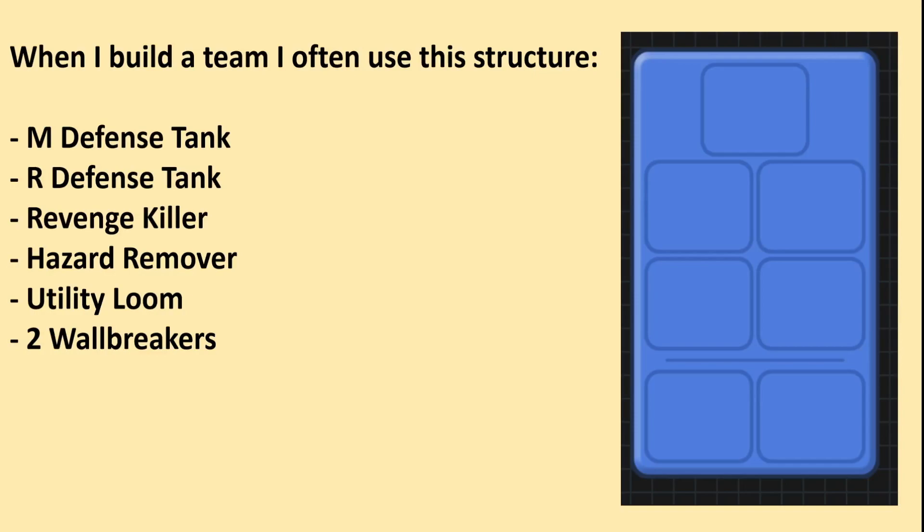When I build a team, I often use this structure: one melee defense tank, one ranged defense tank, one revenge killer, one hazard remover, one utility loom, and two wallbreakers.